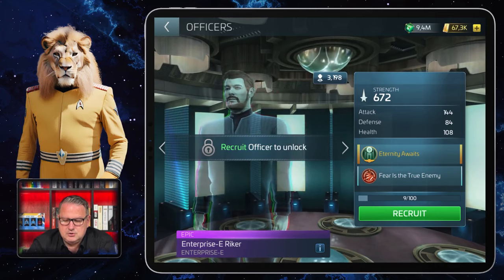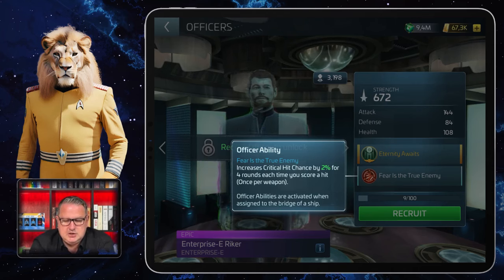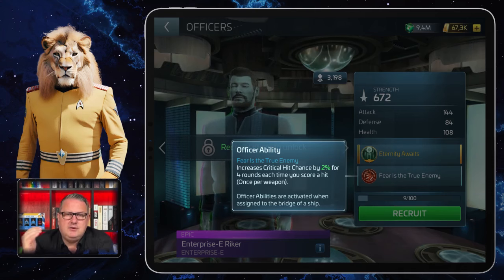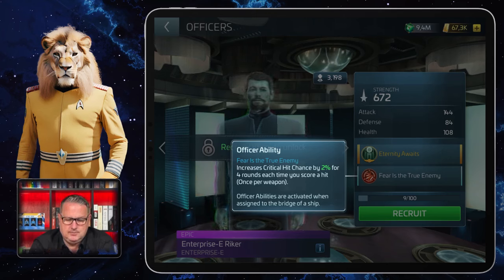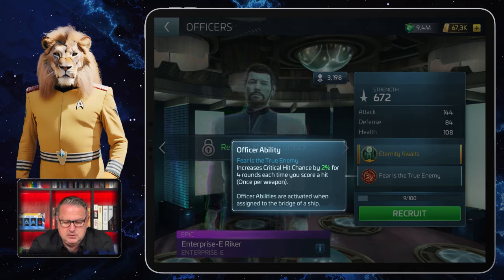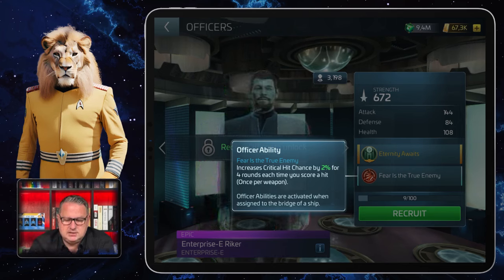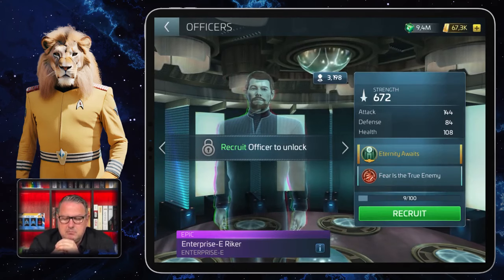His officer ability is called Fear is the True Enemy. That means it increases critical hit chance by 2 percent for four rounds each time you score a hit — once per weapon. Those percentages in green do increase when you level up and tier up the officer, so it will change over time. Right now it starts at 2 percent, but for four rounds each time you score a hit — once per weapon — that can give you a lot of critical hit chances. It didn't say cumulative, which is a shame, but you still get a higher critical hit rate.